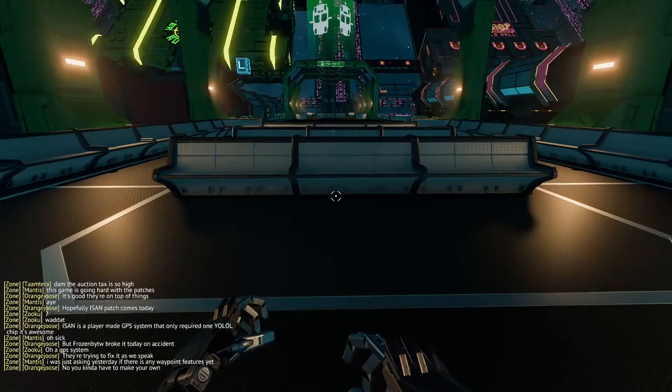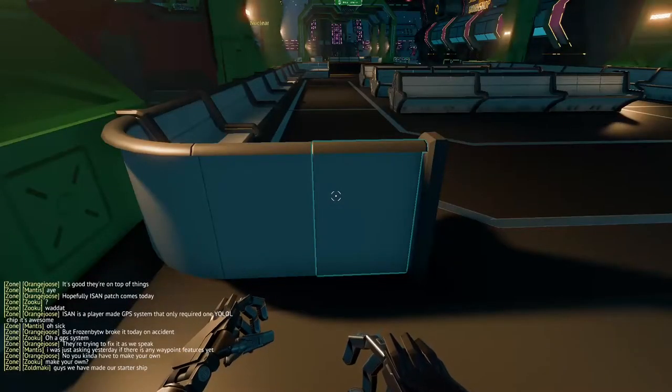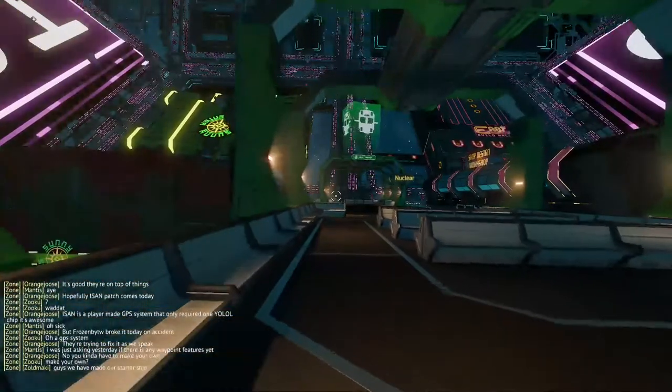First we're going to press Q on these benches or any slanted surface to orient ourselves so that the floor looks like a very slanted slope. Note that when looking straight down, the crosshair should still be pointed at the floor, or the Gravity Boots will not take effect and you will not fall.